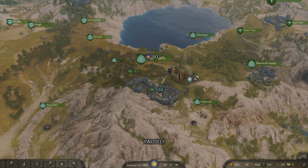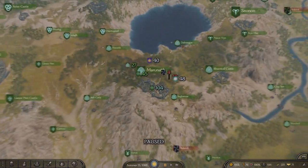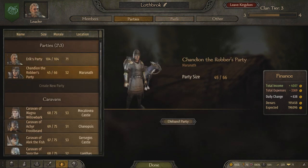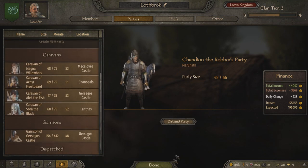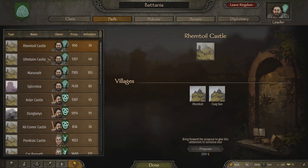Once you have influence, your last step is to pretty much summon your troops. I've already accumulated my own setup here. I actually have troops I can summon without spending any influence, and the way you do that is by hiring someone in a tavern and then having them run a party themselves within your clan. I have Chandian the Robber's party — he has 45 men. You have to have more than 40 men to actually summon anyone. What I'm going to do is show you how to summon, and maybe I'll make a video on how to siege after.